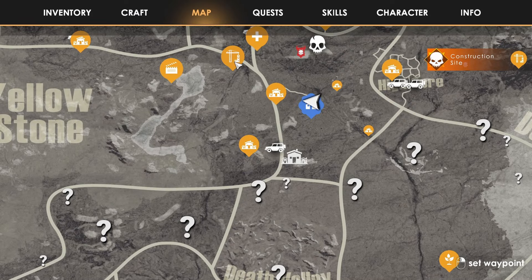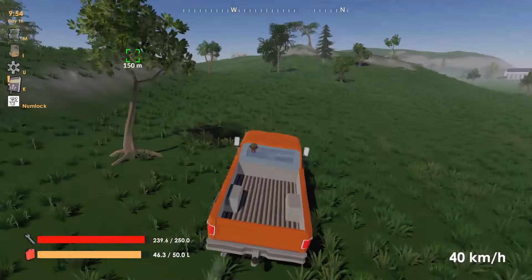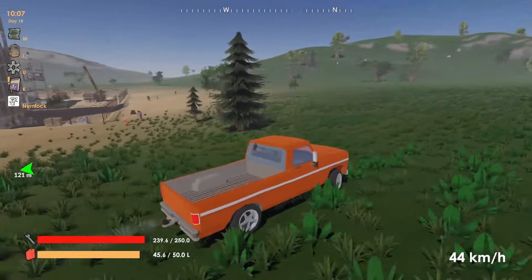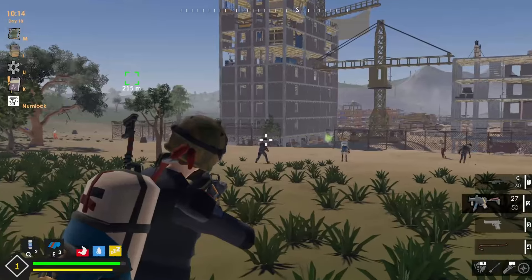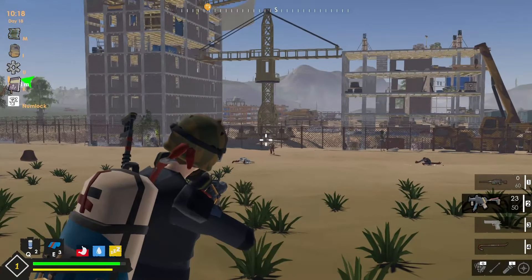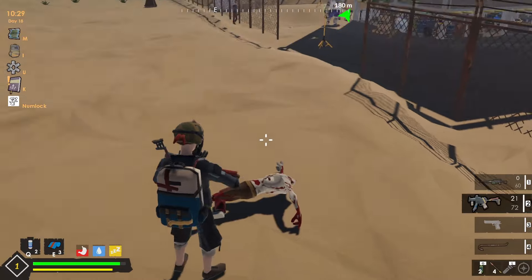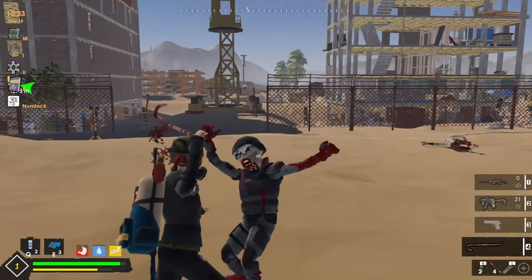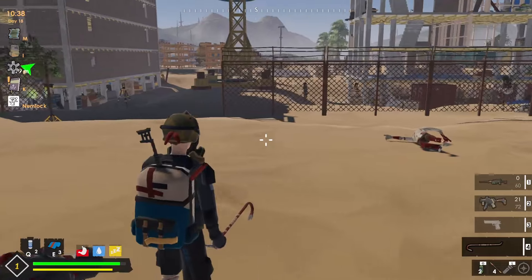Alright, so we're going to go out to this area right here — construction site. Alright, so we're going to do a little recon. Okay, I can't get into the backside. Oh, where'd this guy come from? Snuck up on me.